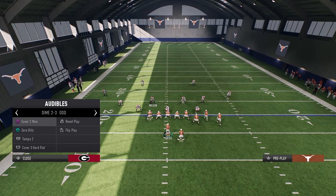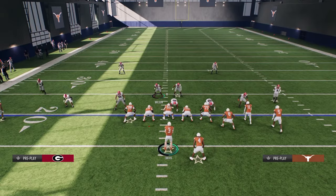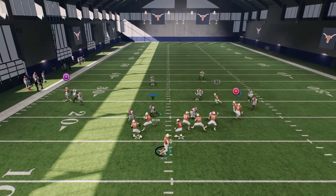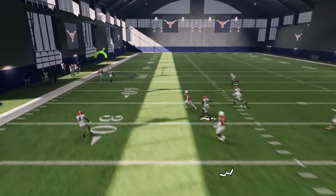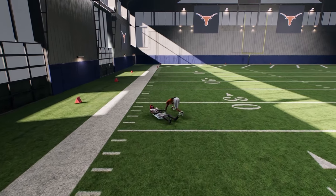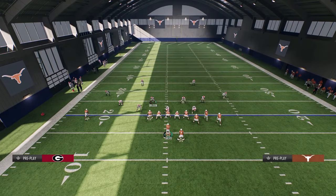Cover 4 is probably going to do the best job of anything we cover here. I'll show this against Cover 4, Cover 3, and Cover 2. With Cover 3, he gets that separation and we go for the over-the-shoulder grab. If we make that man miss, it's a touchdown every single time.